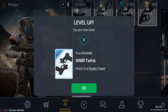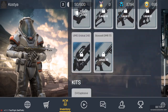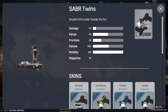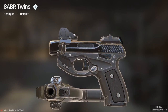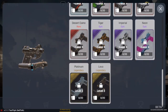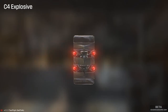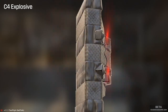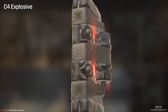I leveled up and unlocked akimbo pistols! I have to find them in a crate, but they look like this — sweet guns. They also have a variety of skins.